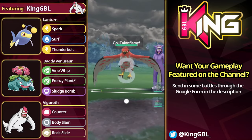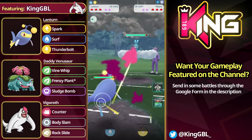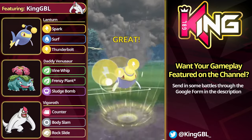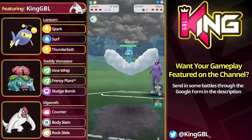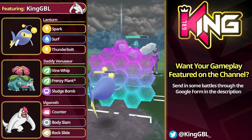Hopping into the next one — we have Lantern versus Talonflame. Once again, another fantastic lead. You're going to see that the opponent brings in quite an awkward safe swap here. This is a team you need to be aware of if you're going to play this team. Oftentimes, the opponent will safe swap Dragonite or Altaria — basically Talonflame, Double Flying Dragon. So a triple Flyer team, very weak to Ice in the back.